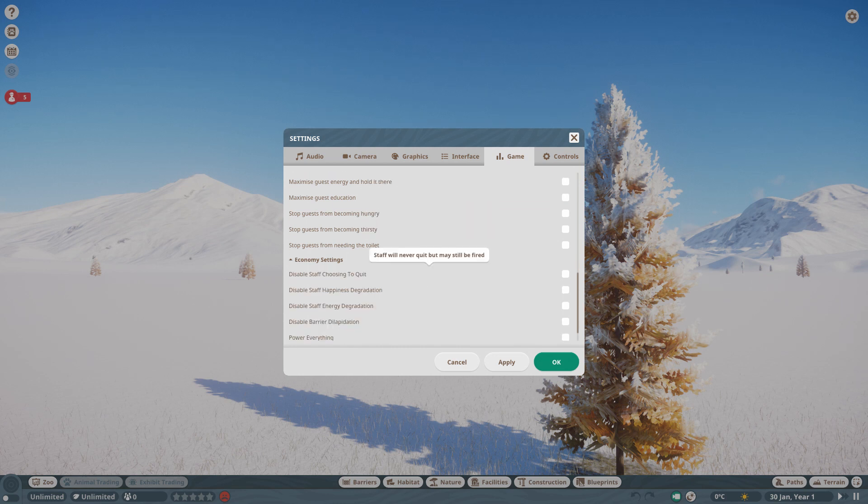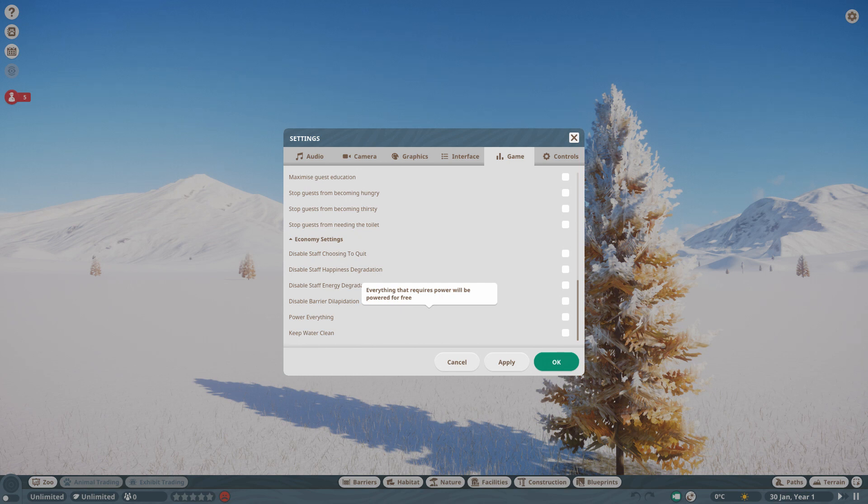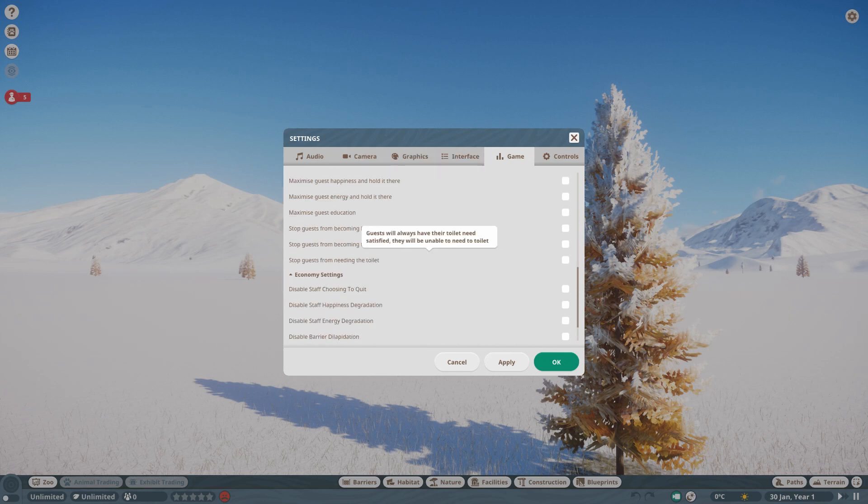In Economy Settings, you can disable staff choosing to quit — though they may still be fired. You can disable staff happiness degradation so they never become unhappy, and make it so they never become tired. Walls will not degrade and fall down. Everything that requires power will be powered for free, so you don't have to place power stations. And all bodies of water stay clean, so you don't need to place any water treatment. Some great features that honestly should have been in the game from launch, but it's brilliant they've put them in this quickly and listened to the player feedback.